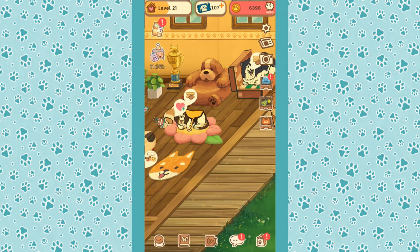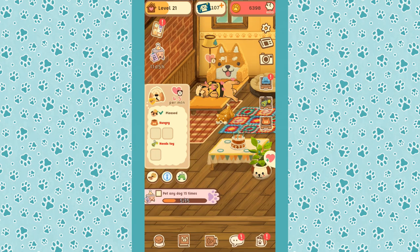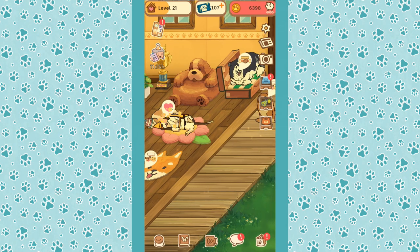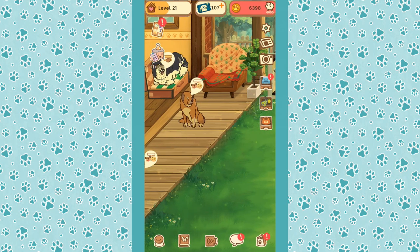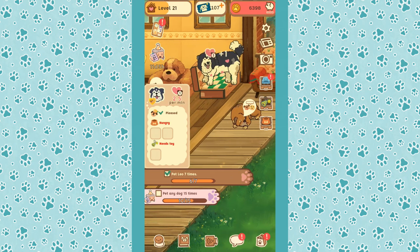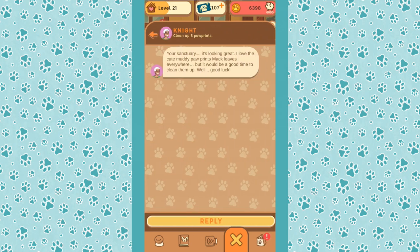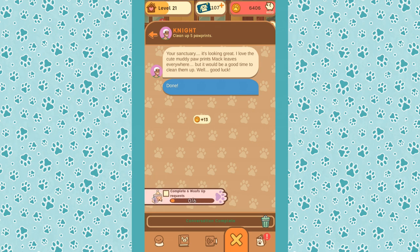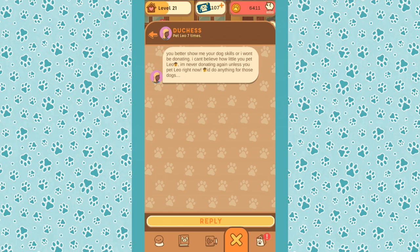Let's pet Mac — how you doing, Mac? All right, we'll pet all of our doggos, then try making some great treats to cook in the background. Leo seven times — that was an achievement we apparently had. Your sanctuary is looking great — I love the cute muddy paw prints Mac leaves everywhere, but it would be a good time to clean them up.